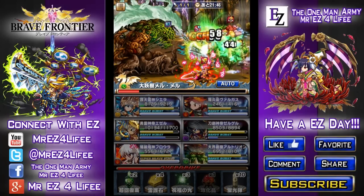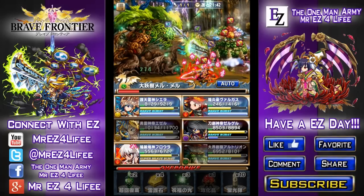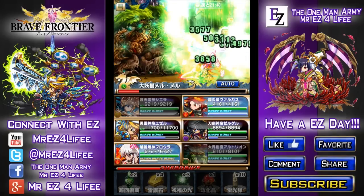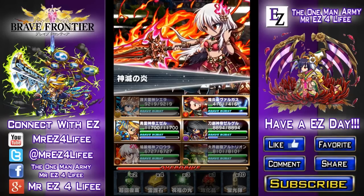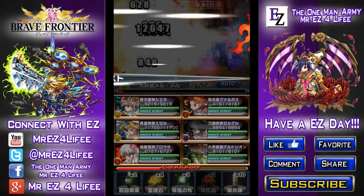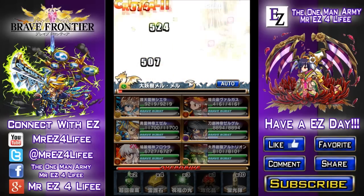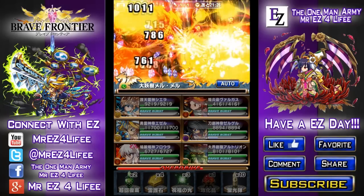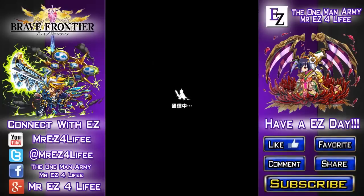Holy crap, I was not anticipating that — he's got paralysis. Okay, all three here. Let's do Shira, then Fiora, then these two, and finish off with Vargas. That should be the final blow right there. There we go guys — about a 10-minute raid, pretty good!